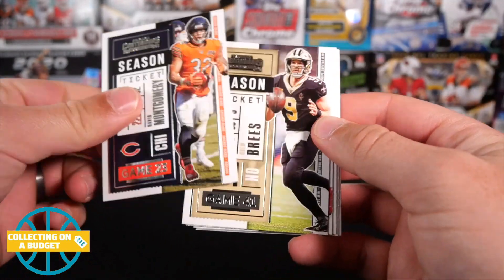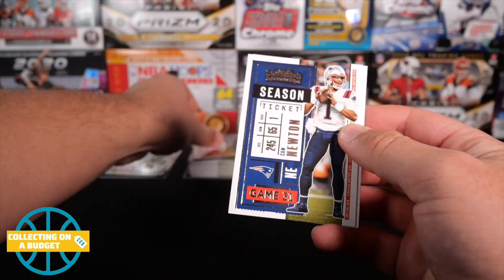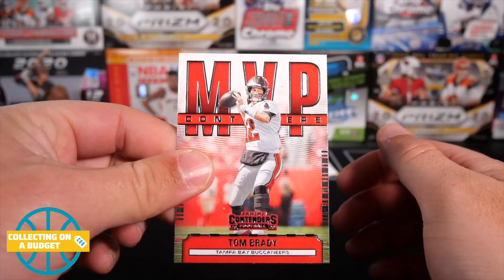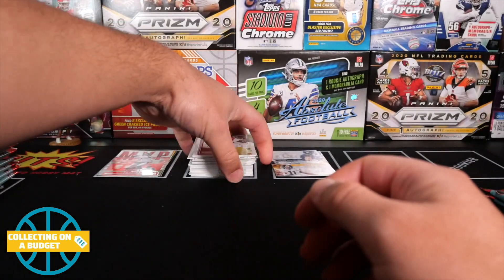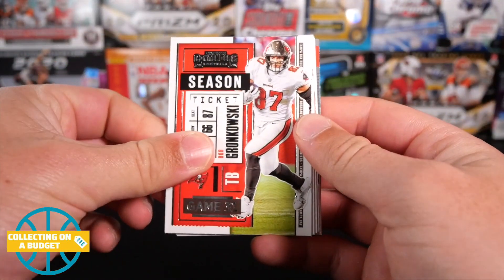David Montgomery, Drew Brees, Leo Jones, Keenan Allen, AJ Green, Cam Newton, Kyler Murray, and MVP contenders Tom Brady. Yikes, just two rookies — both of them are these round corners. This is rough, man.